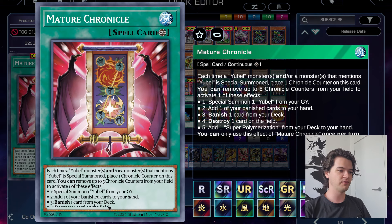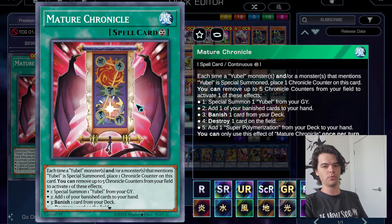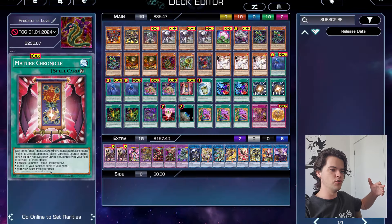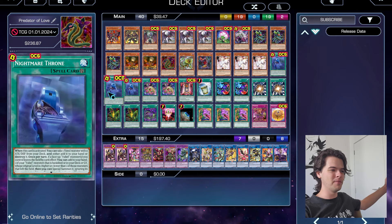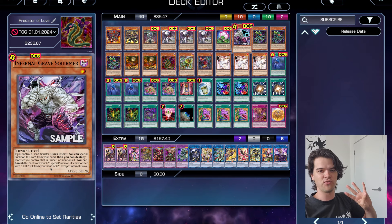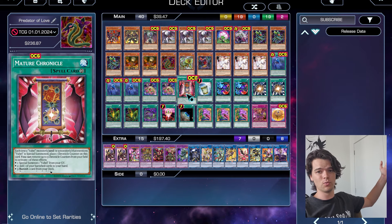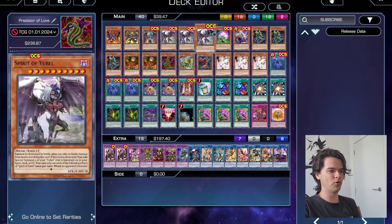For the Eubel spells we also have one copy of Mature Chronicle. It allows us to extend by Special Summoning the original Eubel from the Graveyard, add banished cards to hand — which works really well with Pot of Desires — destroy a card on the field to extend Eubel plays or remove opponent's back row, and add Super Polymerization from your deck to hand. Getting five counters on it with the new Eubel support is insanely easy. With Nightmare Throne getting two Eubel summons and Infernal Gravesquirmer getting two more, that's four immediately, plus the basic Eubel summon when destroyed — you can reach five or more counters in one turn.